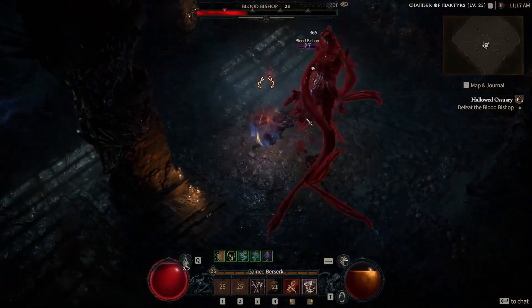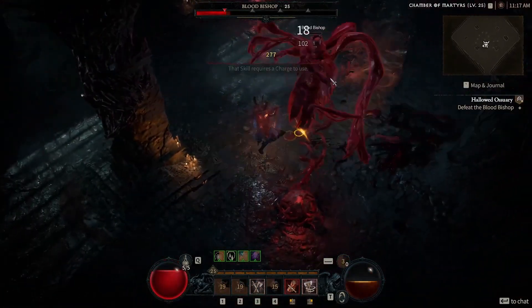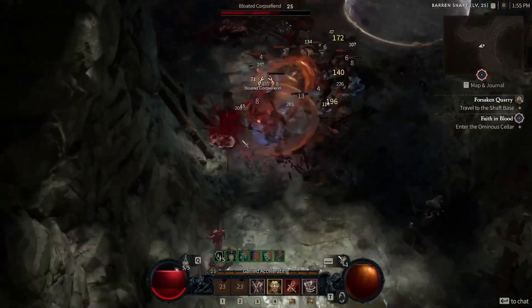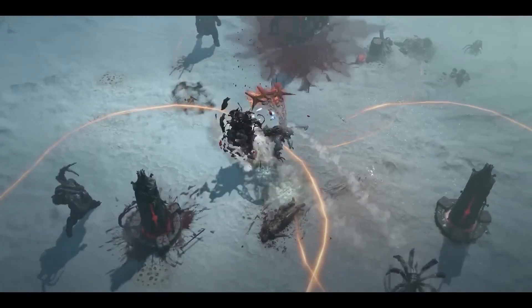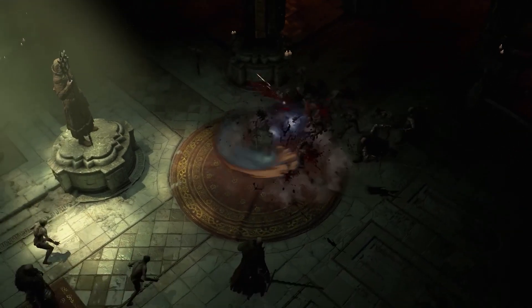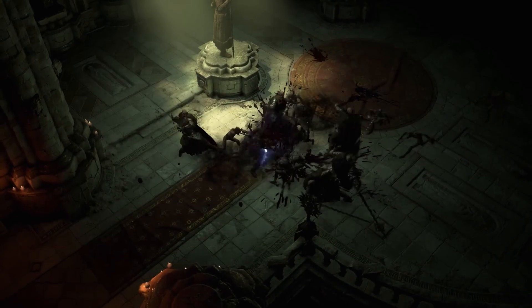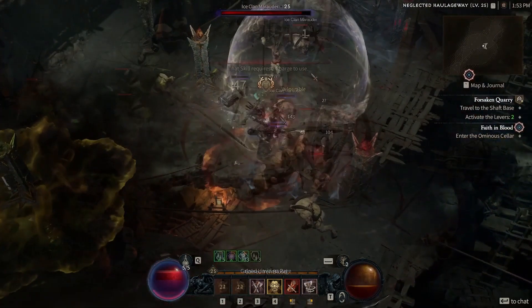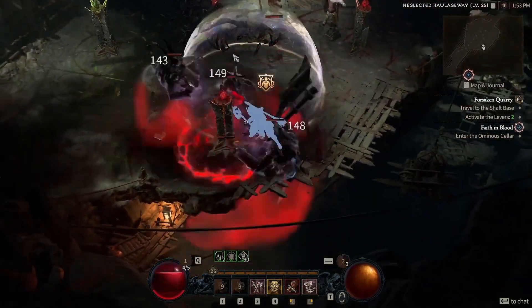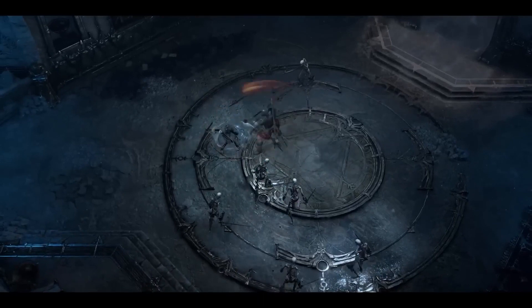The four weapon slots available are main hand, off hand, two-handed bludgeoning weapons like hammers and maces, and two-handed slashing weapons like axes and greatswords. Much like the Druid class, Barbarians can seamlessly swap between these different weapons simply by using a skill associated with one, allowing them to be extremely flexible depending on the situations they encounter. In addition, the arsenal system grants certain bonuses based on experience with each weapon type, ranging from increased critical chance against wounded foes to causing enemies to slowly bleed over time.